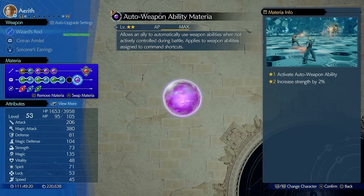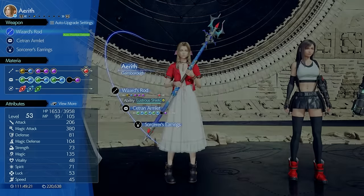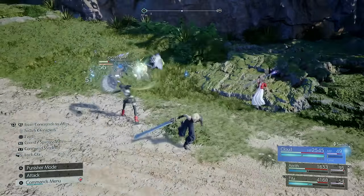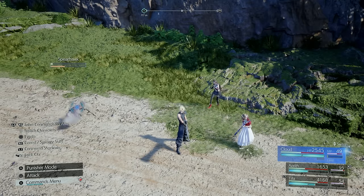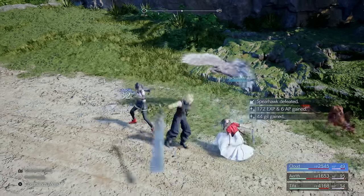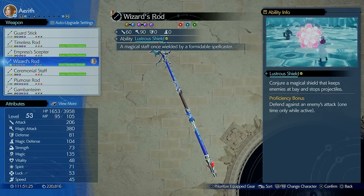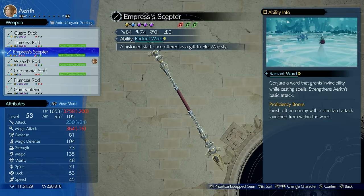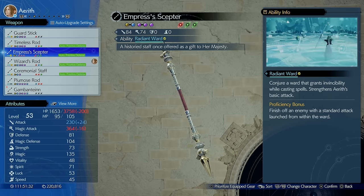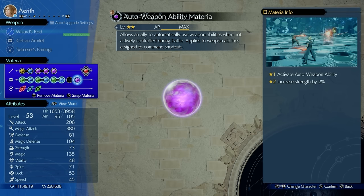The final one is the Auto Weapon Ability Materia. When equipped on Aerith during a fight, she doesn't just use the weapon ability of her current weapon — she uses any weapon ability she may have learned in total. This is really good because they will utilize everything in their kit. Just don't confuse this with Auto Unique Ability. Throw it on anyone and they'll start using all their abilities.